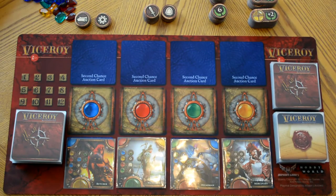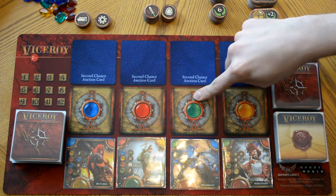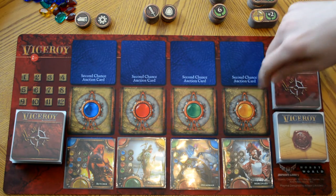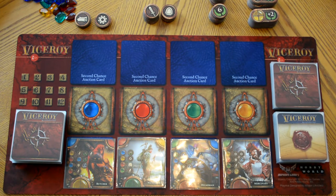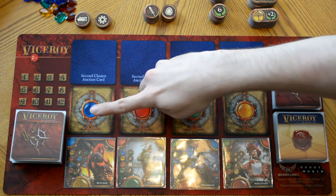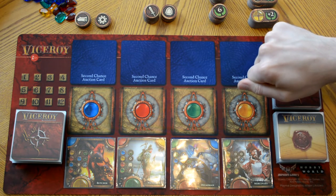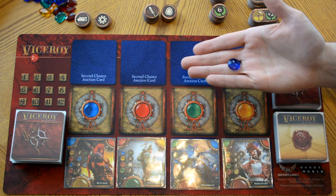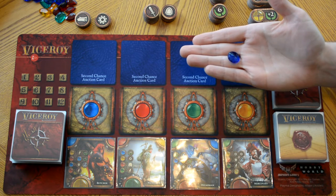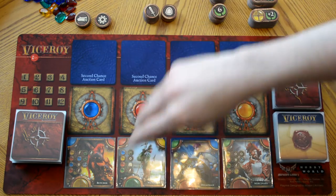Now we are going to go over the auction phase. Players will look at the cards on the auction block, and as long as they have a gem that corresponds to the color of the card they would like to go after, they can make a bid. From their pile behind their screen, they will select a gem, place it in their fist, and put it out in front of them. When all players have done this, they reveal the card they are going after with the gem. If you were the only player that revealed that color, you place the gem in the reserve pile and take that card.